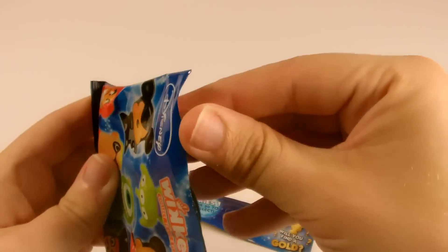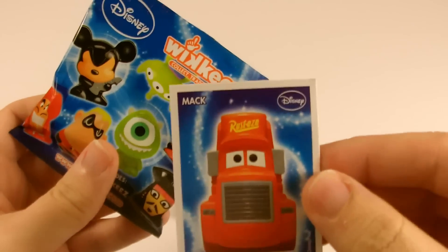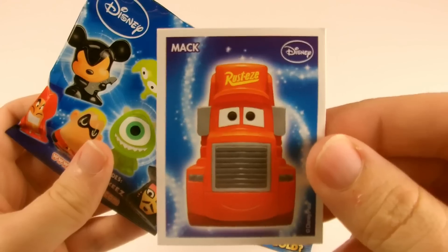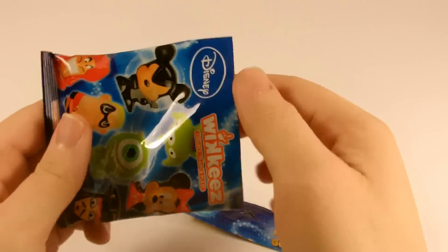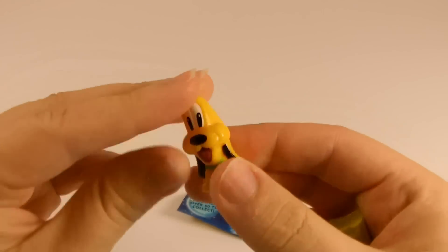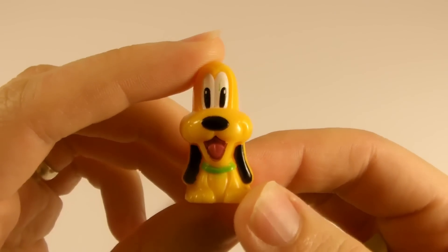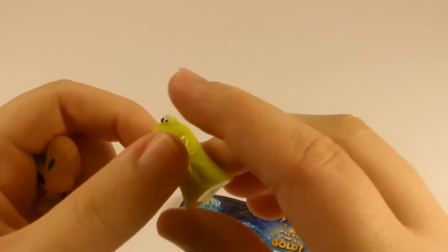Okay, so let's start with the Series 1 blind bag. Our first sticker out is Mac — I still need him as a wiki, so let's hope he comes out today. The wikis are Pluto, looking really cute, and Kermit the Frog.